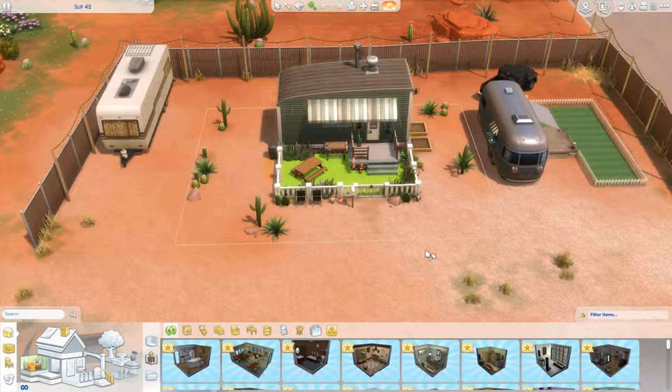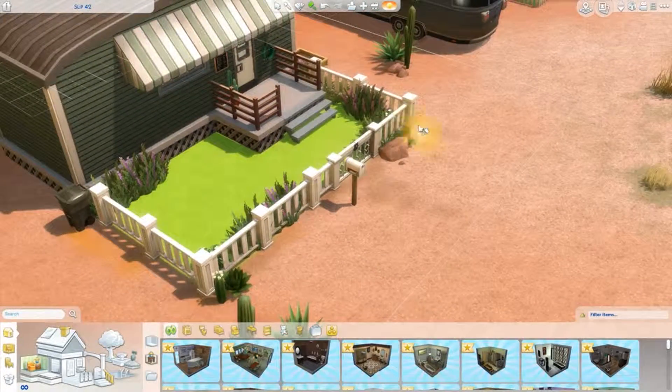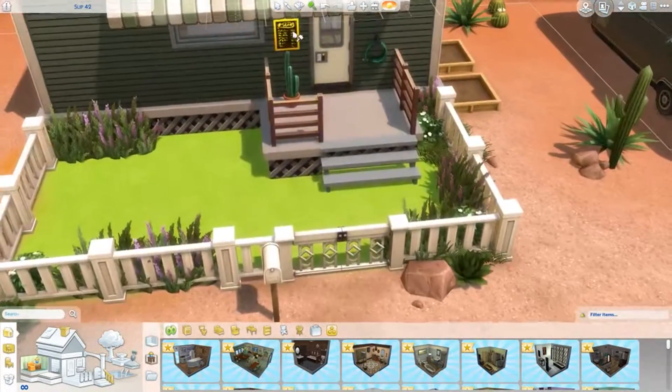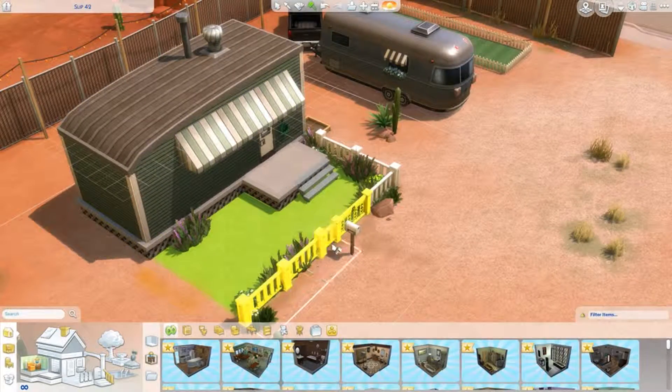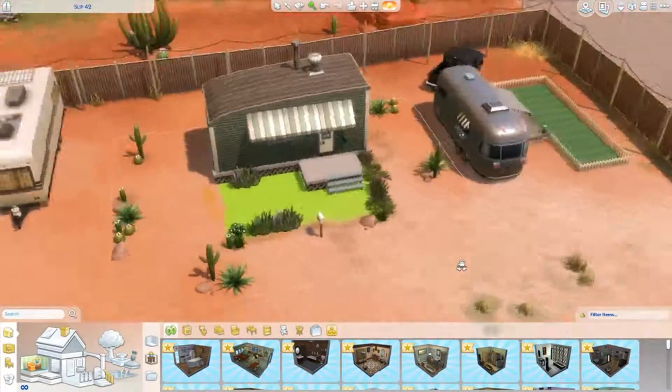Hey guys! Today we are doing something a bit different than the usual. I'm actually doing a renovation today instead of the usual regular speed build. This is one of the starter plots in Strangerville which just came out last week, and I believe it's called Slip 42.